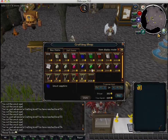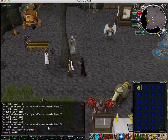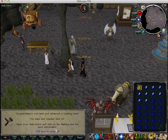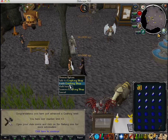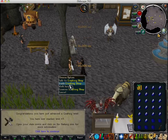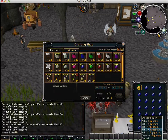Then you buy uncut sapphires and cut all of these until they're done. I think you get like 70 crafting maybe from that. Alright, they're done — sell them all again.